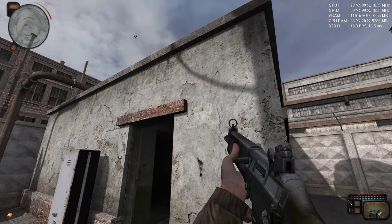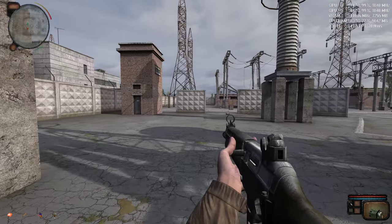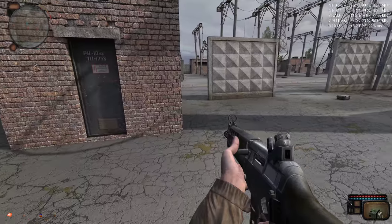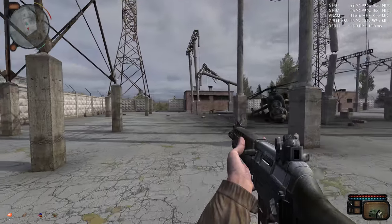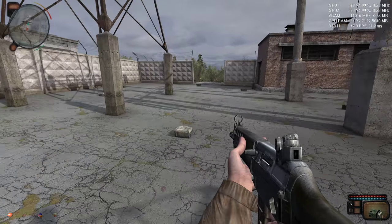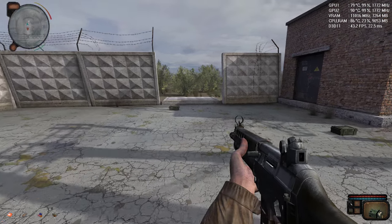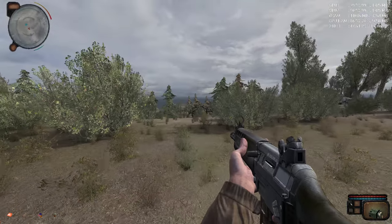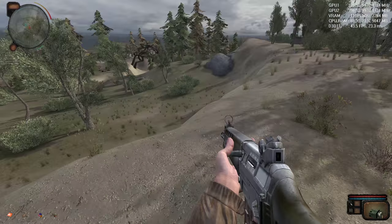MSI GT83VR 7RF, equipped with two GTX 1080. Look at that FPS — about 40 FPS. I'm recording with ShadowPlay, so please add 5 FPS to the counter in the top right, making it pretty much 45–50 FPS average. Amazing. VRAM usage is below 8 GB — 7,264 MB as you can see. 8 GB or 8,000 MB is the total VRAM frame buffer per video card per GPU. DirectX 11 maxed out. It's dropping to 38–39 FPS.